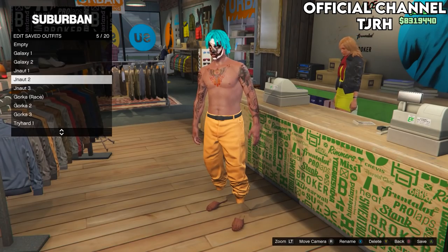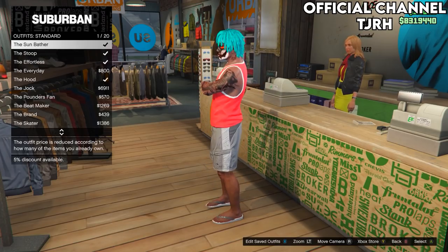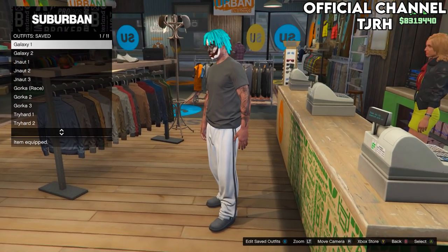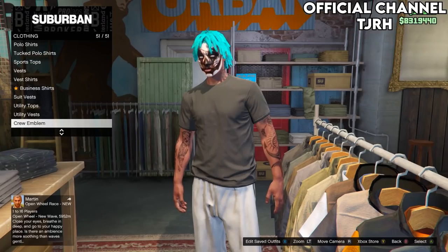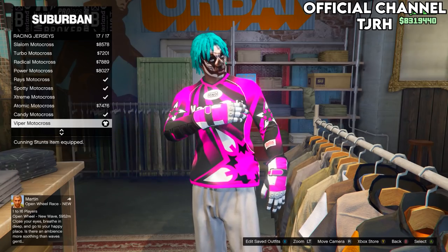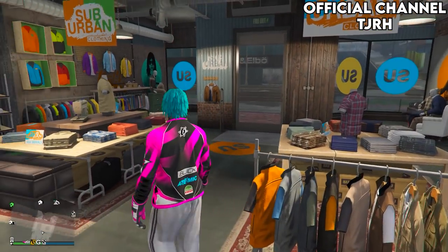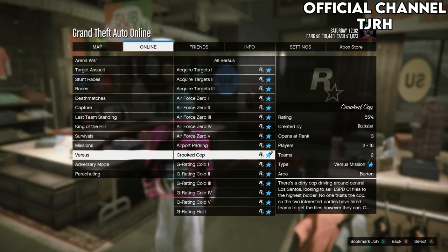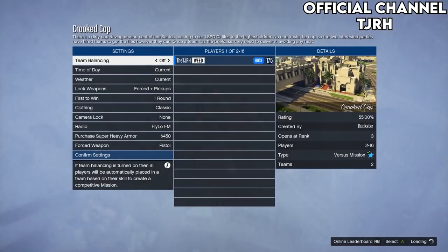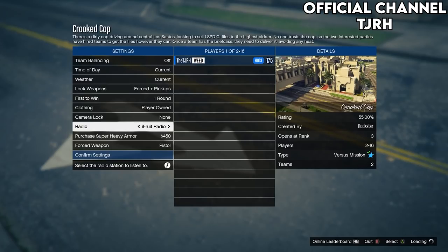To get the first outfit — the Galaxy Checkerboard one — go to Standard Outfits and equip the Effortless. Remove any accessories on it. Then go to tops and go down to Racing Jerseys. Equip whichever racing jersey you want — I'm going with the pink and white one. Once you've equipped a racing jersey, go to Jobs, Play Jobs, Versus, and start up Crooked Cop. You'll be doing this a lot in this video, so get familiar with it. You'll also need an earpiece, which you can purchase from AmmuNation.